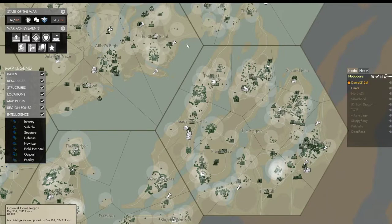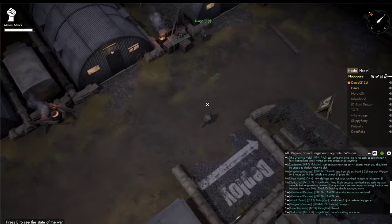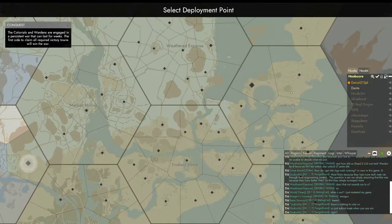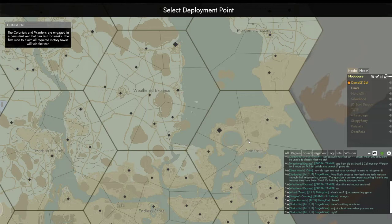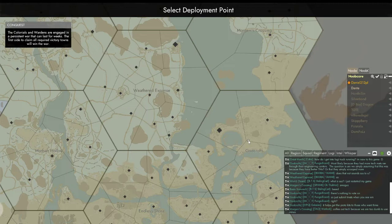The refineries are more limited. There's a lot to this game as you can see. So where we want to go is axe head, which is in God's Croft. Each of these squares is called a region, and each region is kind of its own server. So whenever there's maintenance, it is region-wise — meaning each hex. You could technically go into another hex and not have to worry about the maintenance.